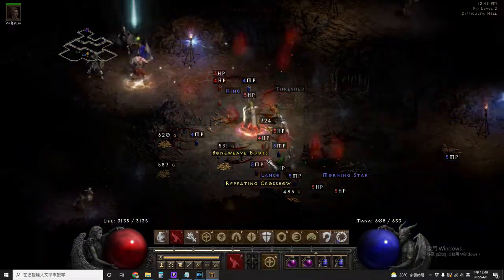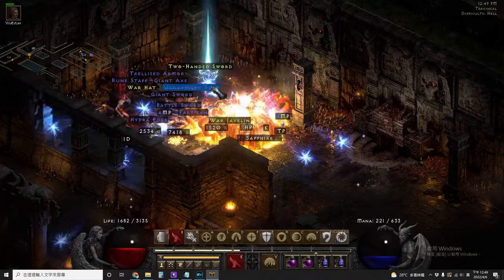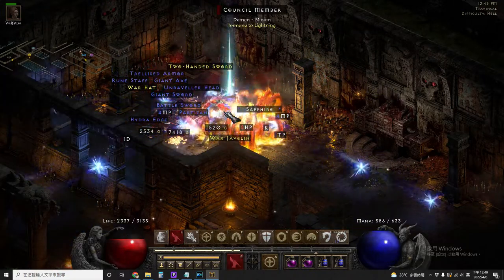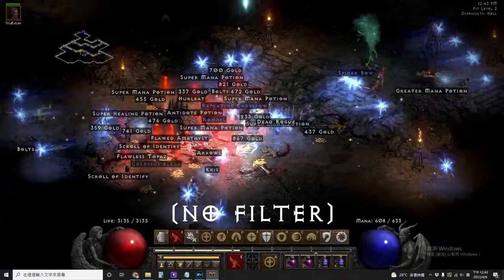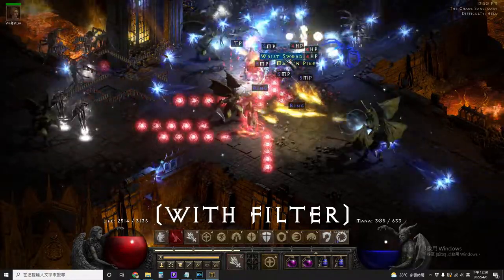I'm working on my D2R Holy Grail these days and I usually play it under players 3, 5 and even 8. As the players count rises, the monsters drop more things. And as you can see here, this is just almost unplayable to me. So I decided to install this loot filter and it's so much better now.